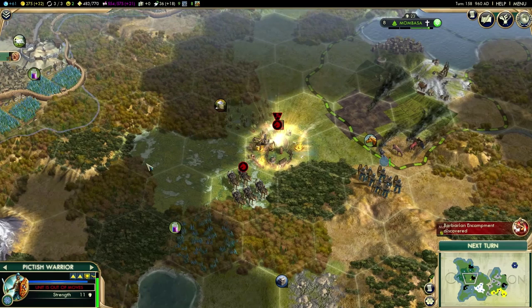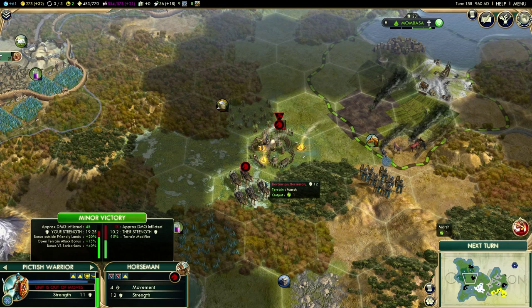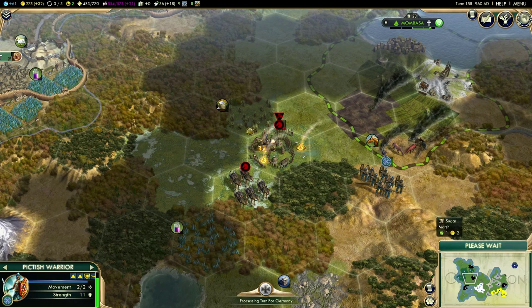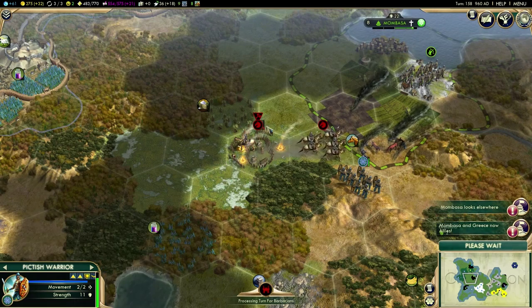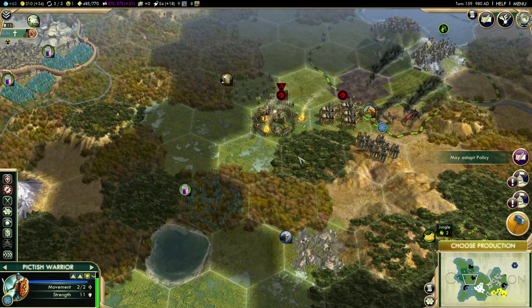I thought there might have been a barbarian camp somewhere — and they've got some workers. It looks like these guys are the ones that have been causing problems to Mombasa. Hopefully we will get those taken out. I'm not sure whether to give those workers back to Mombasa, but getting extra influence for returning those workers could be very, very useful.